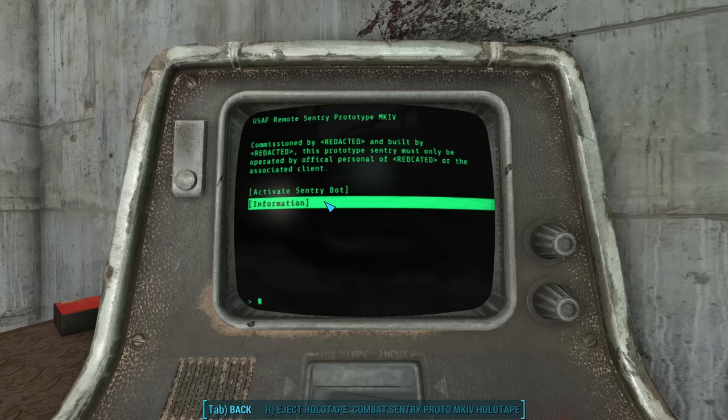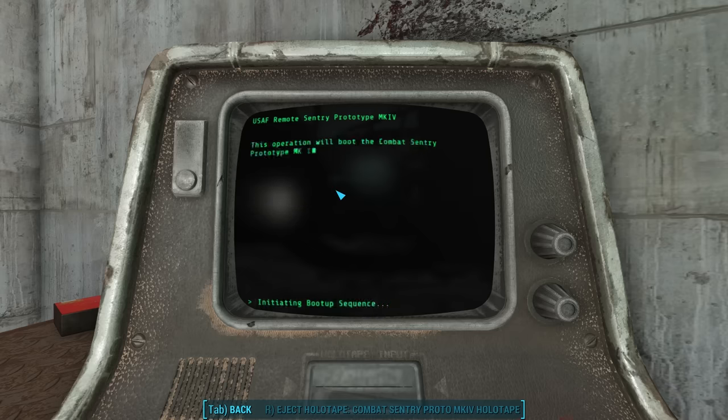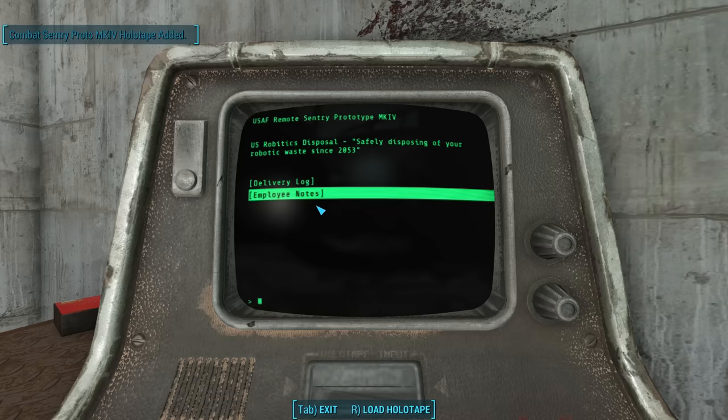Choosing the information option, we read: this holotape should accompany the Combat Sentry Prototype Mark IV. Redacted is not responsible for any property damage, personal injury, or loss of life sustained while operating this prototype. If you are not a member of Redacted or an associate of the prototype's owner, you must destroy this holotape immediately and deny any existence of it or the accompanying prototype. We then see an option to activate the Sentry Bot — this will boot the Combat Sentry Prototype Mark IV and all its presently loaded systems. Under Combat Protosystems Initiative Code 3392F6, the current user is at fault for any training incidents. Choosing yes, we get a boot-up sequence confirmed message.